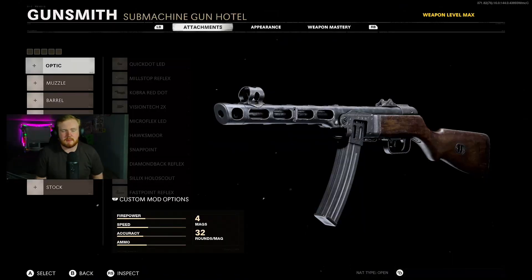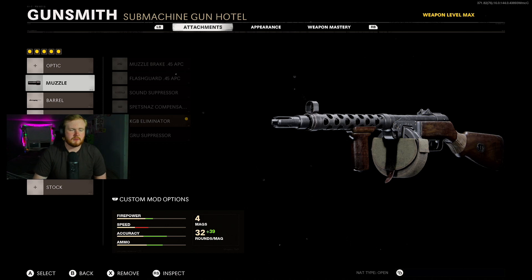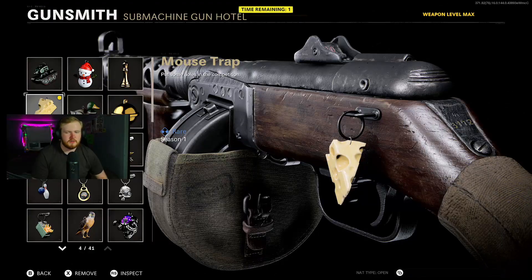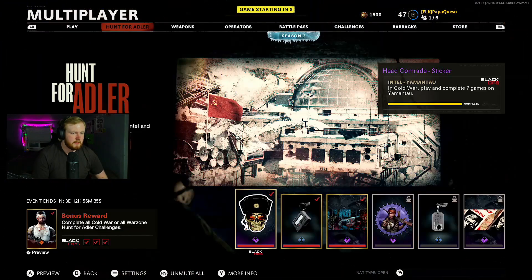The first weapon you'll have access to upon hitting tier 15 of the battle pass is the PPSH. It's a jack of all trades, master of none SMG. I think there are better SMGs — for high mag capacity go with the Bullfrog or the Mac 10. The name of the game for my PPSH is recoil control and keeping that mag size. For the loadout: KGB Eliminator muzzle, Ranger barrel, Spetsnaz grip, 71 drum mag, and Gruel Elastic Wrap. If running Gunfighter, throw on a Steady Aim laser and an optic.